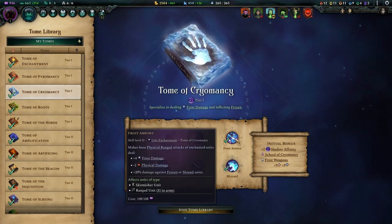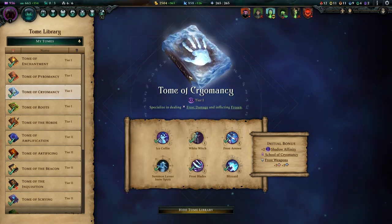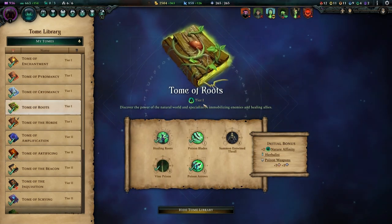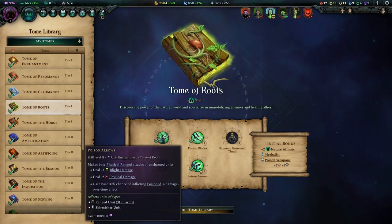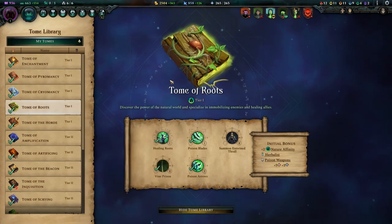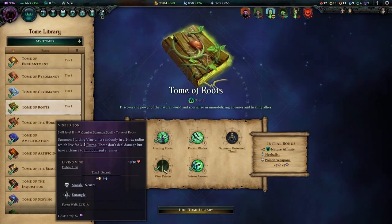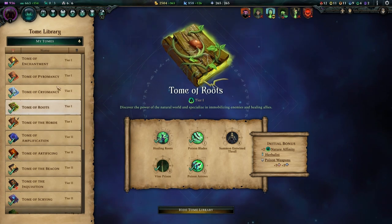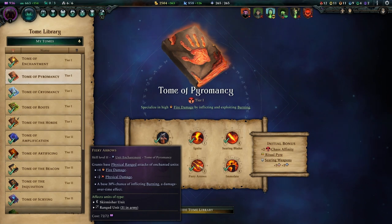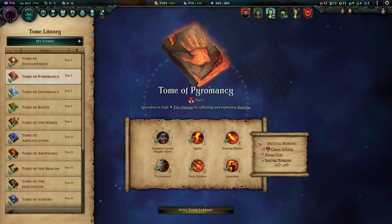Tome of Cryomancy is for the Frost Arrows — an awesome spell — and the Frost Blades are cheap and buff your shield units. Ice Coffin is a nice spell as well. Next is Tome of Roots where we get Poison Arrows, Poison Blades for our shield units, and Vine Prison which — since we're Mana Channelers — now only costs half the price in combat. Our last tier one tome is Tome of Pyromancy, giving us Fiery Arrows and Searing Blade, both cheap buffs for our units.